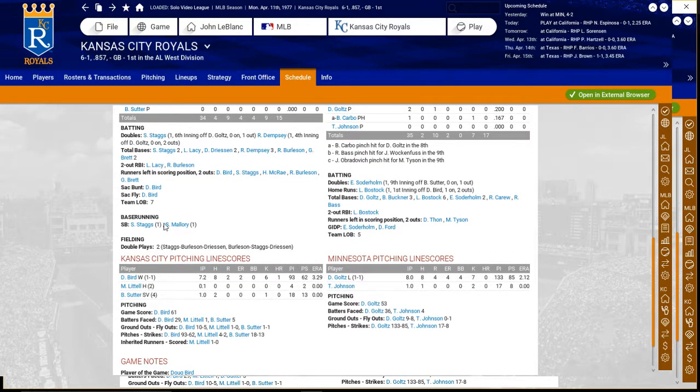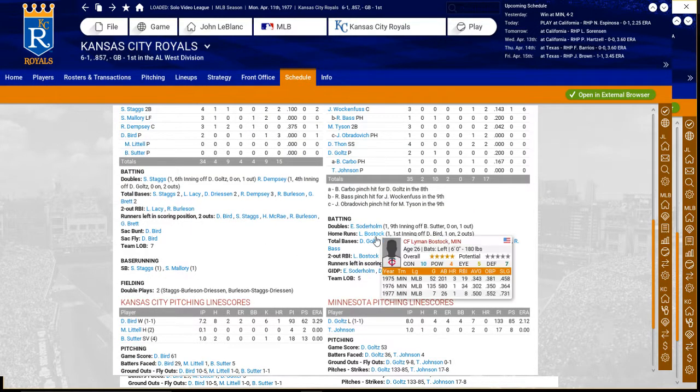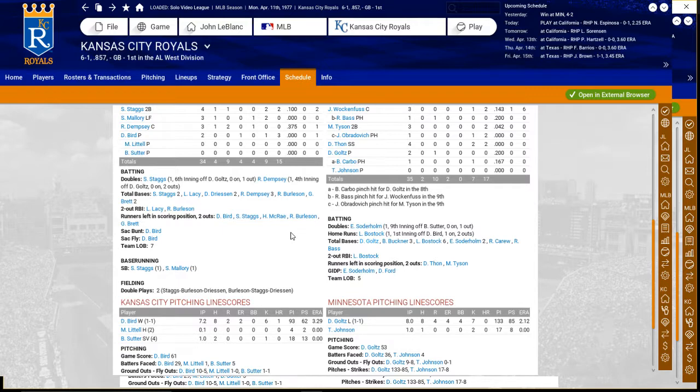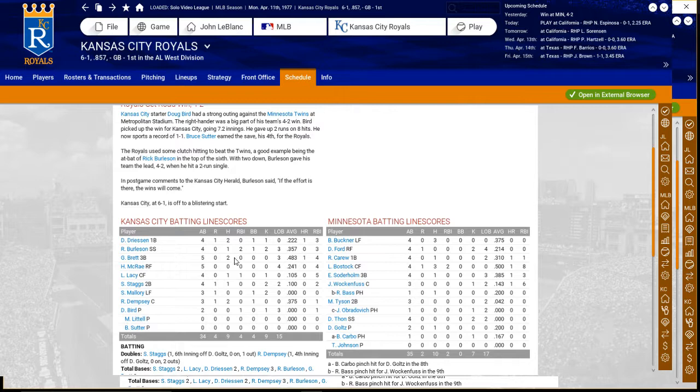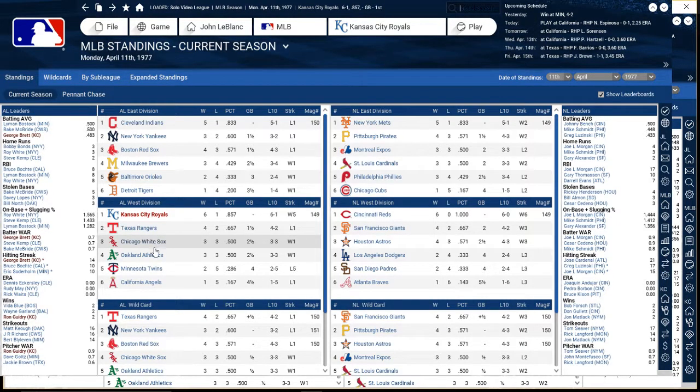Four saves already for Bruce Suter in the first week — I'm thinking we've found our closer. Stags and Mallory with stolen bases. Bostock hit his first homer of the season off Bird with one on and two outs. Brett is hitting .483 on the season with a two-for-five game, and Dempsey is hitting .375 going two-for-three. We've got a series with California and Texas this week — it'd be nice to knock Texas back in the race a little bit.